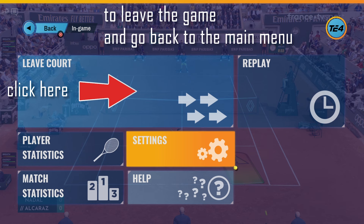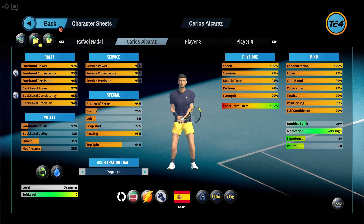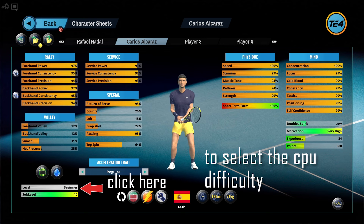Click on Leave Court to go back to the main menu. Select Character Sheet again. On the Player 2 tab — in our case Alcaraz — we can select the difficulty of the CPU.